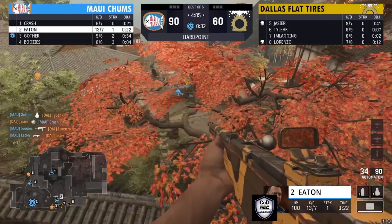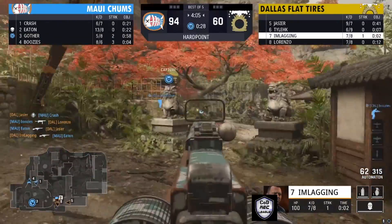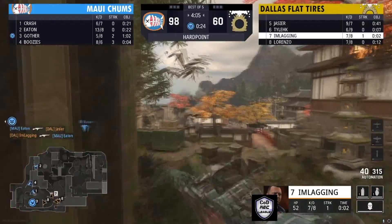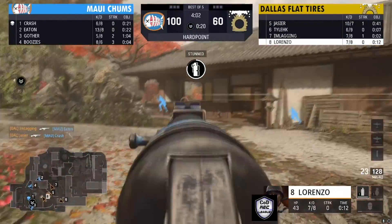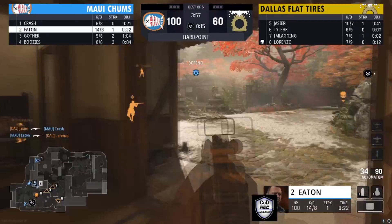Maui Champs are doing a good job. Eaton got a nice little credit spot. I don't know where he is outside, but he had a nice spot. Maui Champs is on top of this hill. I'm Laggin with the big automaton trying to get a kill, but Maui Champs currently holds this hill. Nobody's on the hill — the rotation has to start.